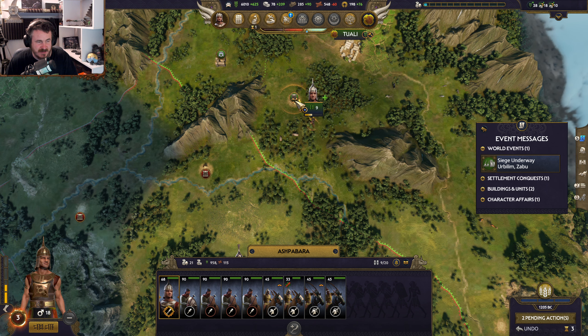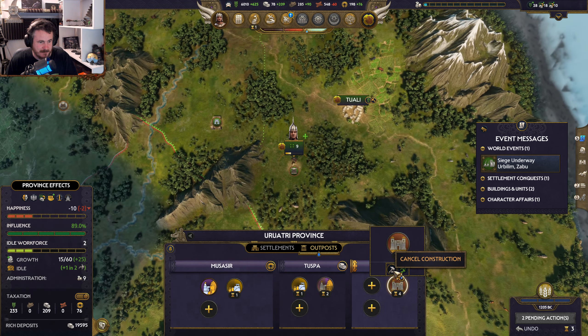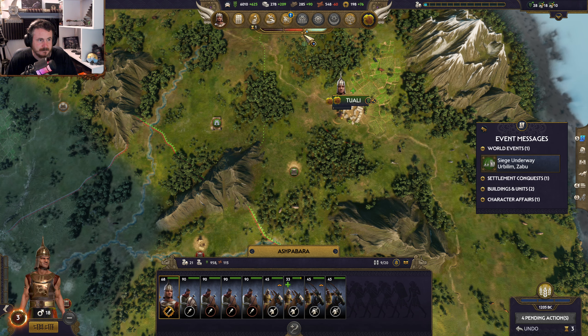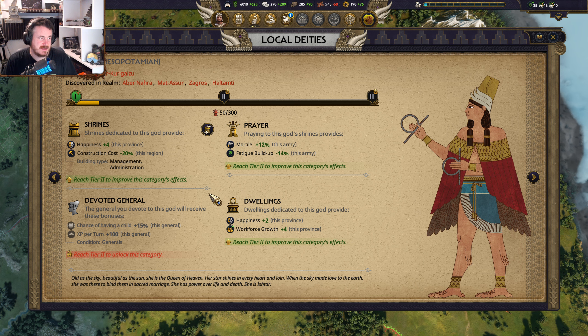Let's just head back that way and build a fortification there for the time being. So, Ishtar — what does Ishtar give us? That's not bad. Reduces construction costs, extra happiness which is always good. The prayer — that's really good. It's useful for getting a big family, I guess.